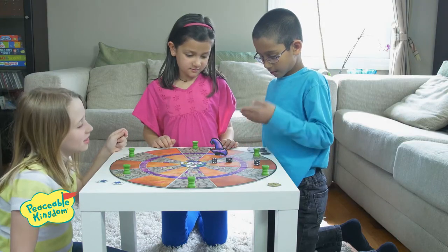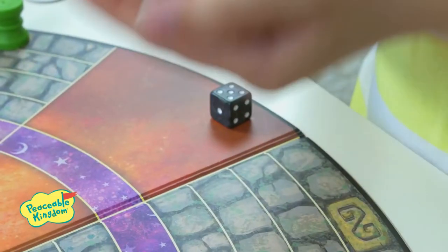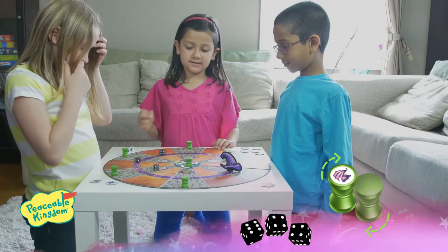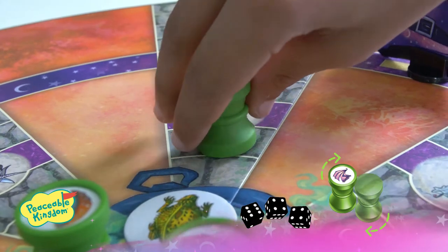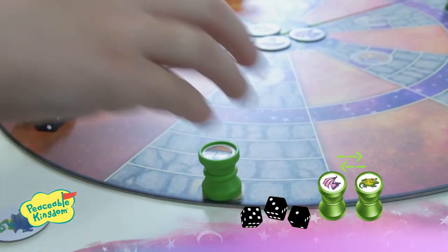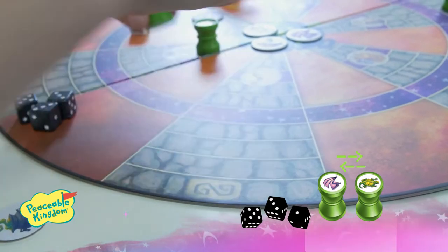You must declare which charm you want to try for before rolling the magic dice. The current player has 3 chances to roll the desired combination. Roll all even numbers to use the reveal charm to reveal an ingredient. Roll all odd numbers to use the swap charm to swap any 2 potion bottles on the board.